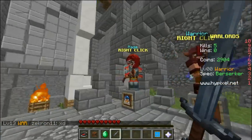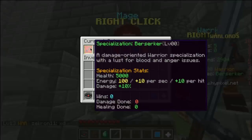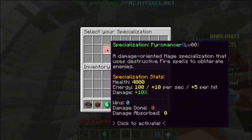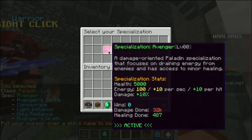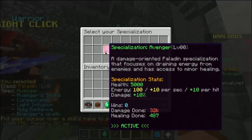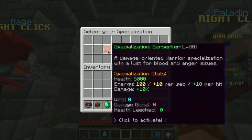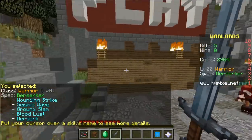Look at the serious swag I have as each of these characters. So this is the mage — a damage-orientated mage specialization that uses destructive fireball spells to obliterate enemies. So you can use that to basically destroy your enemies from a distance. The paladin, on the other hand, is a damage-orientated paladin specialization that focuses on draining energy from enemies and has access to minor healing. You can also have a crusader and the protector, which obviously has different stuff — one of them is better for healing other troops. But we're going to go as the classic berserker, which is basically the most powerful of all the troops. You just go in and you go kill people.